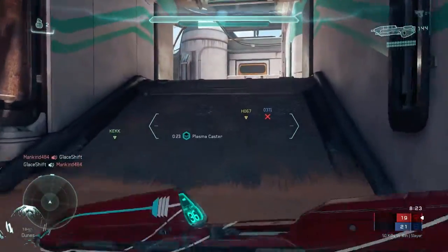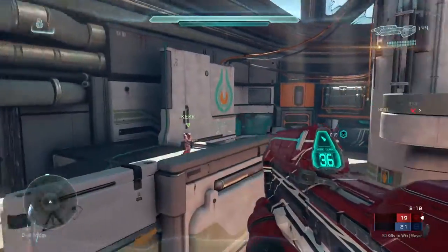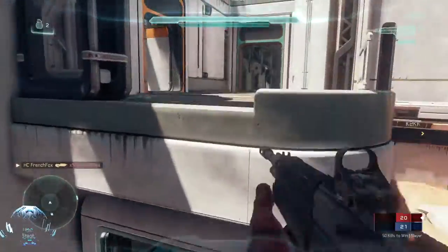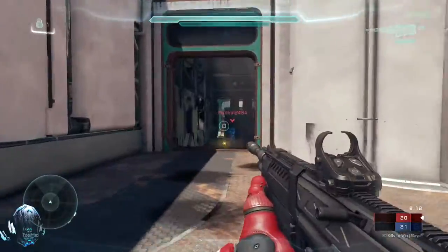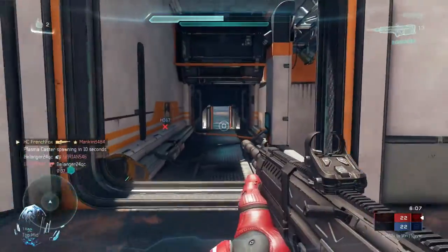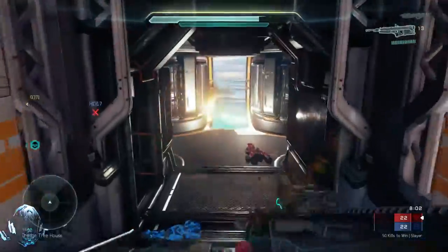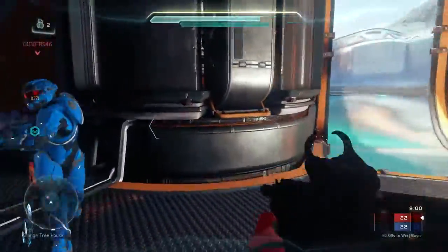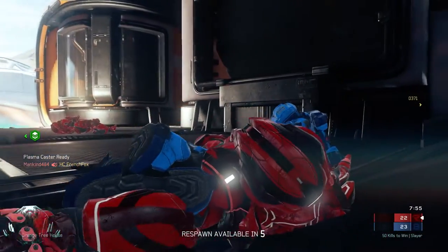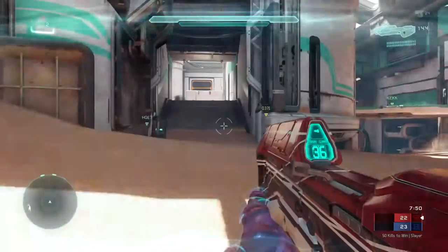Next up, we'll talk about Riptide. Adjust the starting spawns to be more equidistant from power weapons. Added active camo to bottom mid. Replace the hydra with the plasma caster. Remove the storm rifle by blue tree house. Move the storm rifle in water room to the bottom floor next to the broken water main. Remove the battle rifle. Move the ALO2BR to the old storm rifle location in the water room. Replace DMRs with recon DMRs. Move the DMR out of the blue room and place below stage.